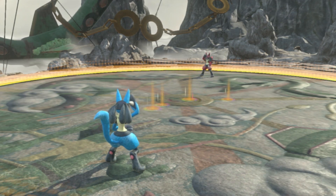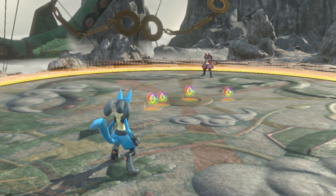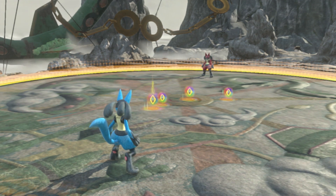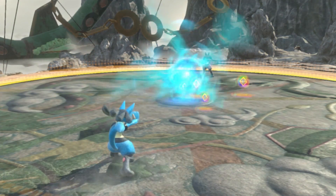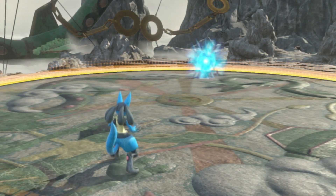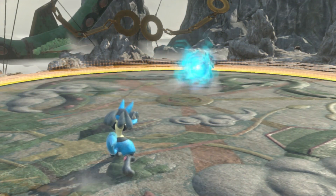In field phase, you want to at least start by keeping some distance between you and your opponent so you can get a read of their playstyle. Use a combination of different projectiles to keep them on the defense and apply pressure. The projectile you'll be using the most is Aura Sphere, which can be charged in three stages — the first stage has a single hitbox and comes out fast with good range, and the second stage has two hitboxes.